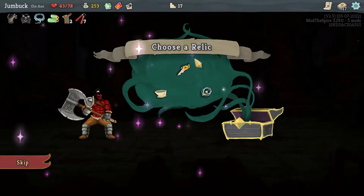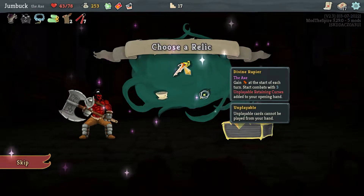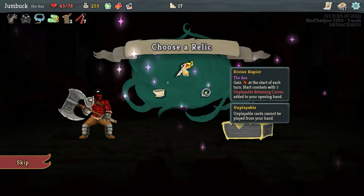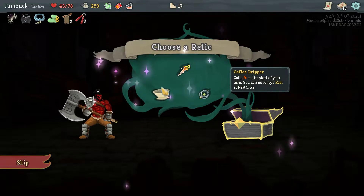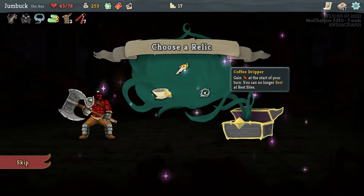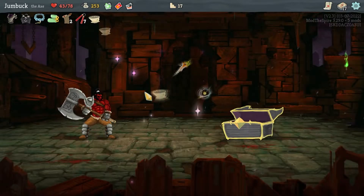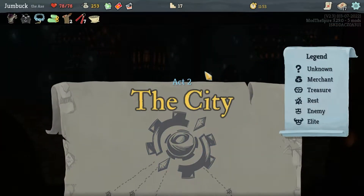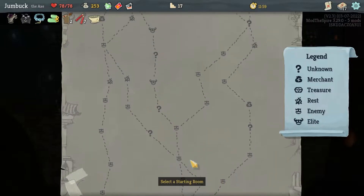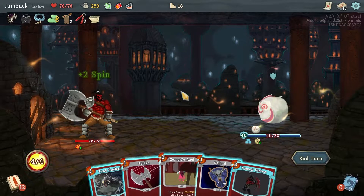Crapier — oh my god, what's this gonna do? Gain energy at the start of each turn. Start combat with three unplayable retaining curses added to your opening hand. I thought it was gonna be far more powerful than that. You can no longer rest at rest sites or transform three cards. That's kind of disappointing. I think I'll take Coffee Drinker — I've got enough defense I don't think I really need to rest, plus I get the Fairy in a Bottle if I ever get into serious trouble. Though I will go for a slightly easier path.